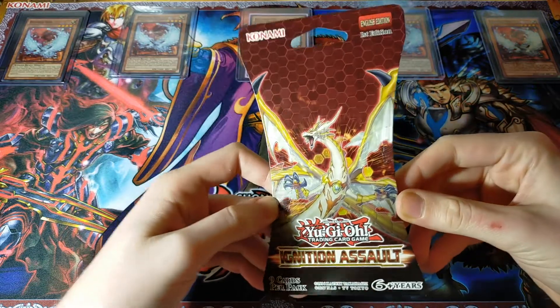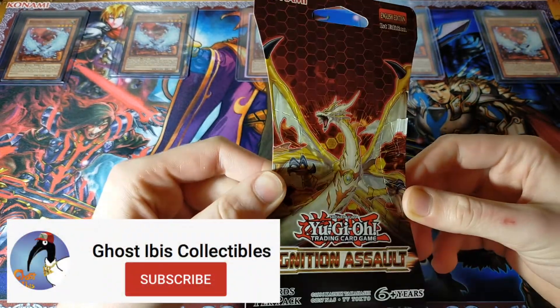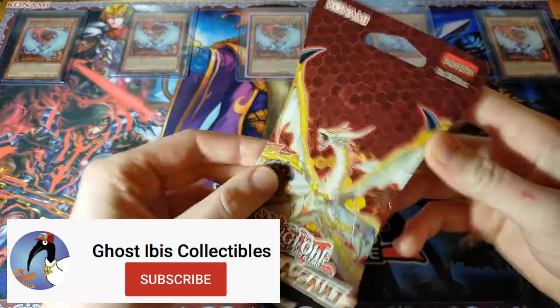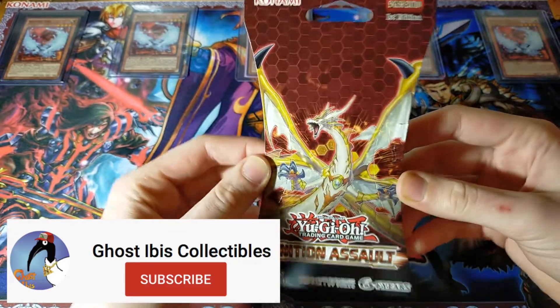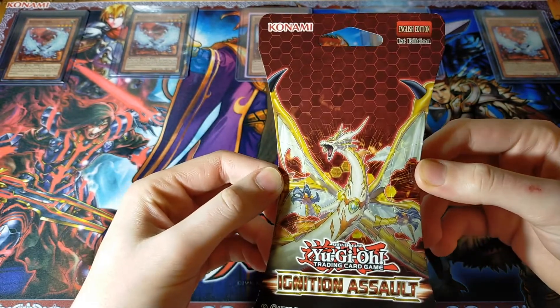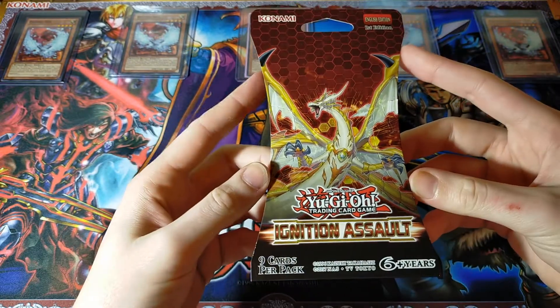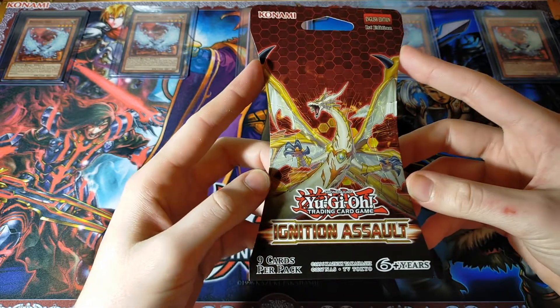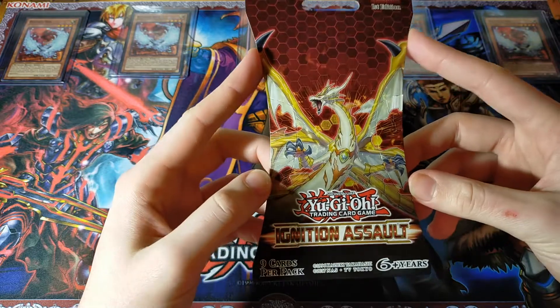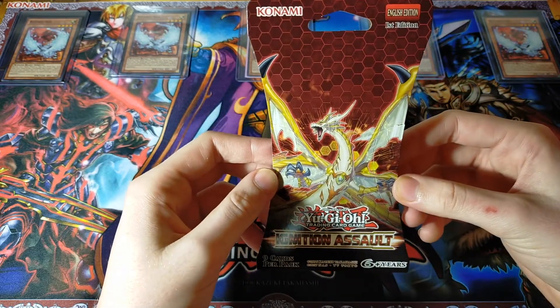This new segment will be featuring only a single booster pack. This week's installment is an Ignition Assault Blister Pack, so you can also consider this part of our Blister Brigade opening. But Down to One is where we're going to pick up a single pack and test our luck of the draw — basically, how good I am at picking out booster packs that have good cards, so probably not too great.